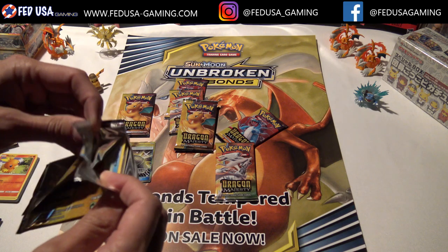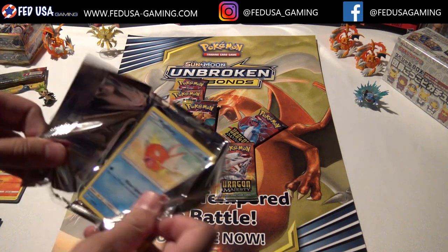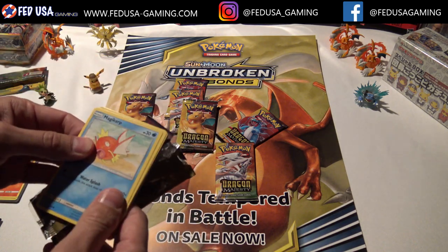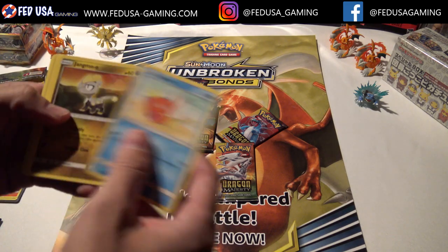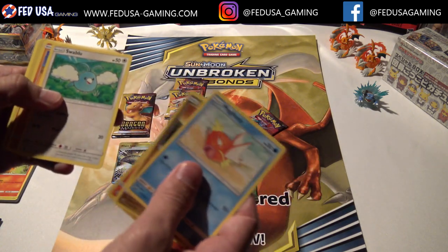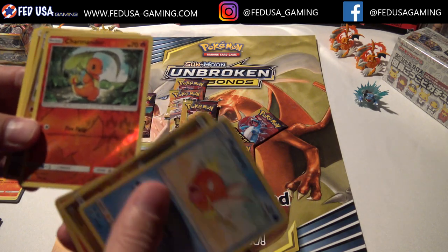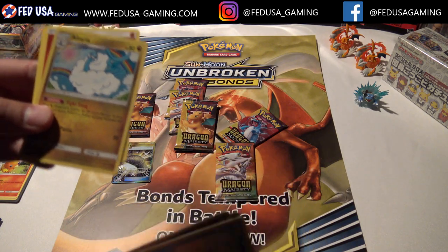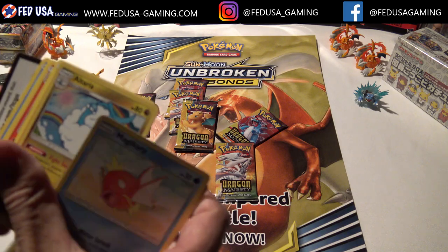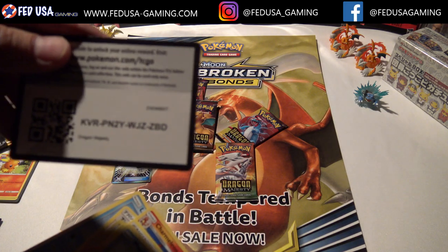I'd say usually these fall sets are some of the most popular Pokemon sets. Magikarp, Swablu, and we've got a Charmander - kind of a cool card. Take a look at this Charmander, it's different. And Altaria.